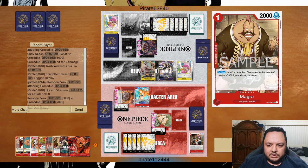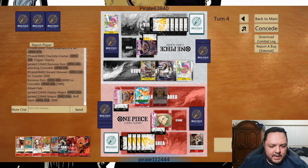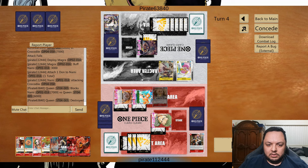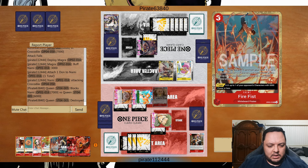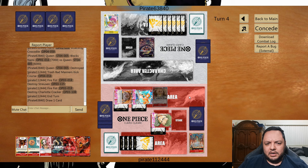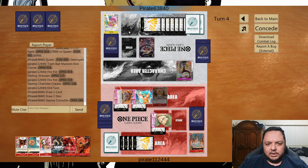We can do Fire Fist now or do Magra first, get Nami up, and give her energy. Magra just died — I get it. I can use Fire Fist now. Discard the curse — that's good. We have the board now and don't have to worry about much else.